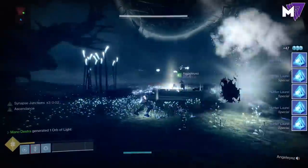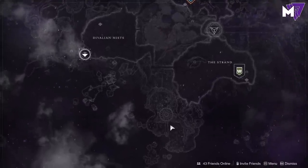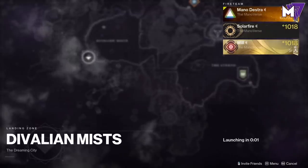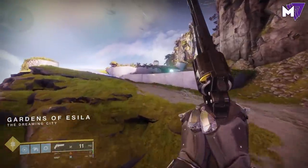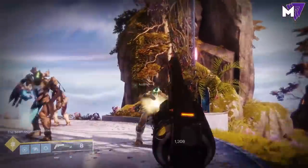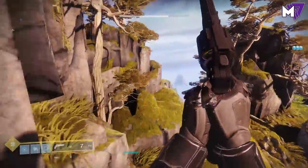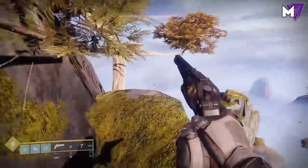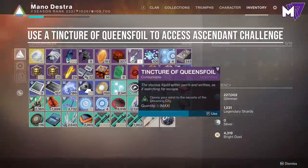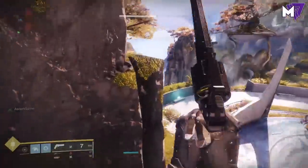We're going to walk through this entire video and show you how to get it done. What you'll need to do is grab a buddy or two and head to the Dreaming City, which is part of the Forsaken campaign, and gain access to one of the secret Ascendant Challenge missions. If you don't know what those are, I post videos on those every week — one of the few remaining guides that actually exist on YouTube. This exploit works because the Ascendant Challenge Forfeit Shrine gives you the potential to get infinite super, melee, and grenade ability. To access the Ascendant Challenge, use a Tincture of Queen's Foil to find the secret locations.